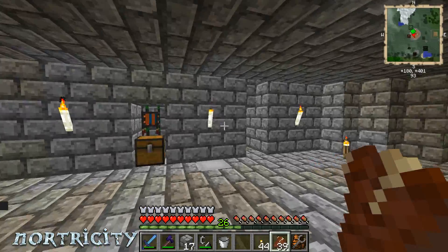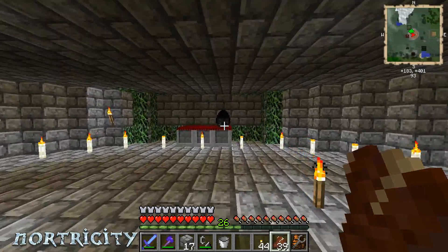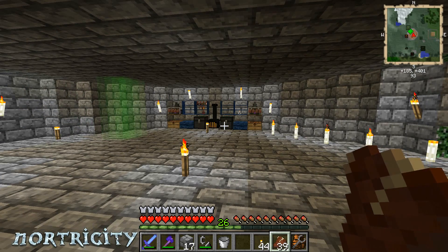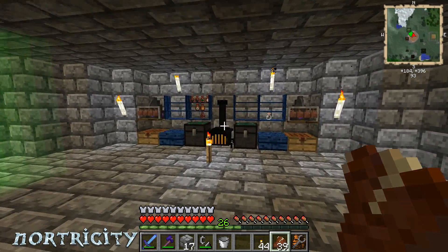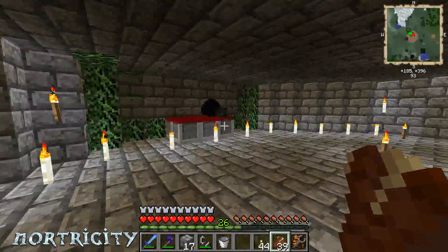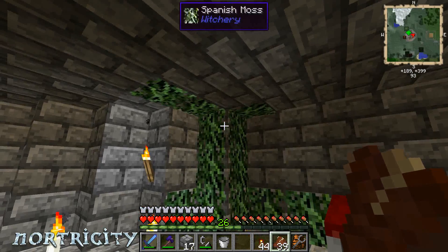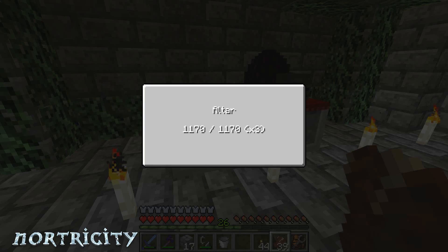Hello and welcome back to Nortricity. I've gone ahead and done a little bit more in the witchery room. You can see the Spanish moss is growing, and the cool thing about it is it does affect the altar number — your power.